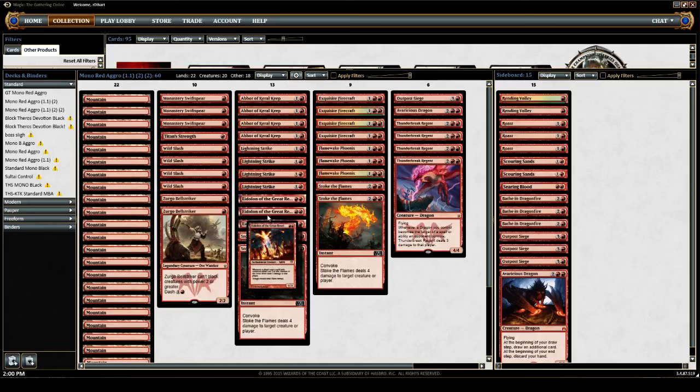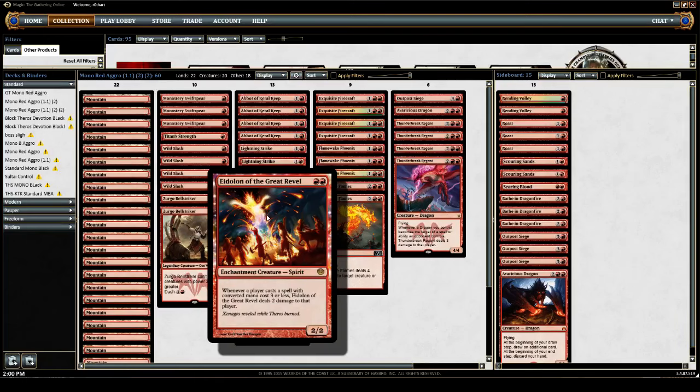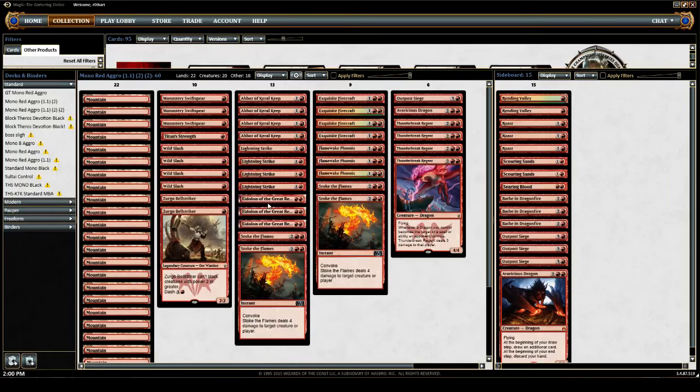Next up, as far as two-drop creatures go, we have Eidolon of the Great Revel, which is just unarguably powerful and potent in the current environment. Three-drops and lower pretty much define the format, with a few exceptions — for instance, Mega Morph cards, premium removal, and most black removal, except for Languish. Eidolon is Eternal-playable. It's very good.